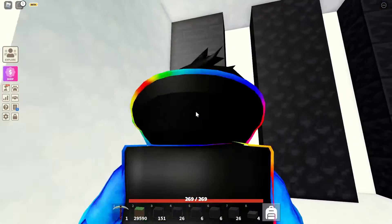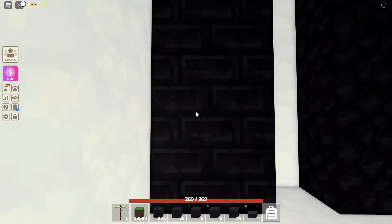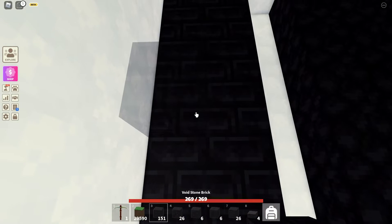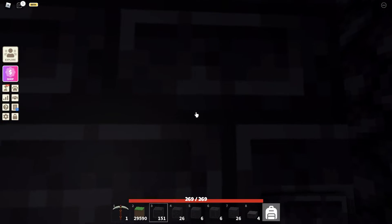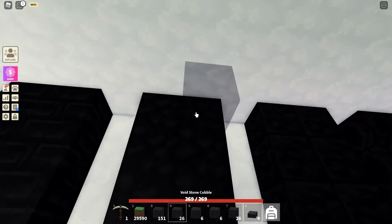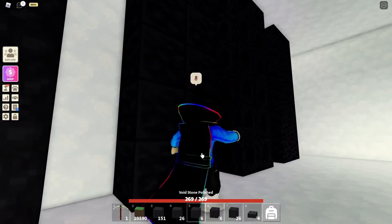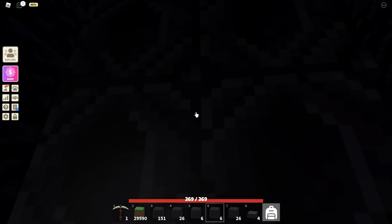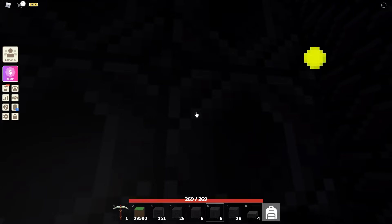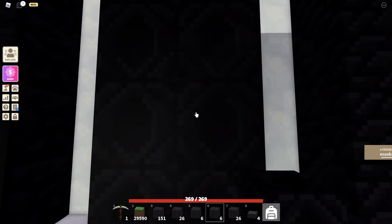Let me show you the textures. This is the void stone brick and it looks like a brick texture. The second one is the void cobblestone. The third one is the void stone polished. This one is void stone carved and, not gonna lie, this is the most ornate texture I got in these blocks.